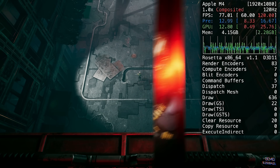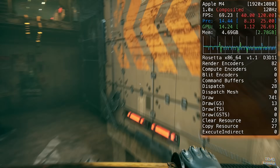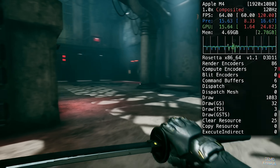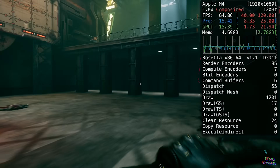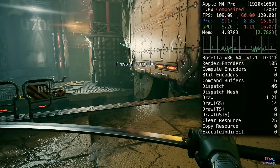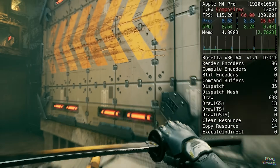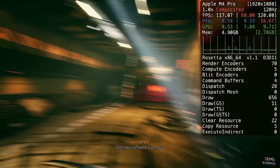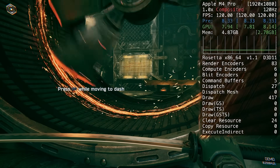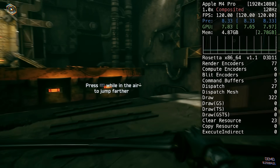Ghost Runner at 1080p high detail settings gets about 70 to 80 FPS on the M4 — minimum frame rate always above 60 with very little stuttering. On the M4 Pro it gets even better at 100 to 120 FPS. This runs silky smooth on both platforms and really highlights the power of Crossover's translation tools as well as the real capabilities of the M4 GPU.